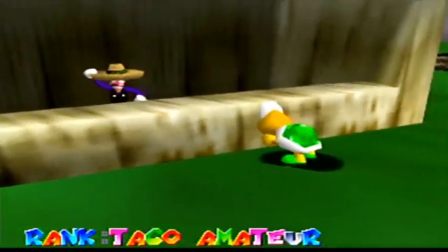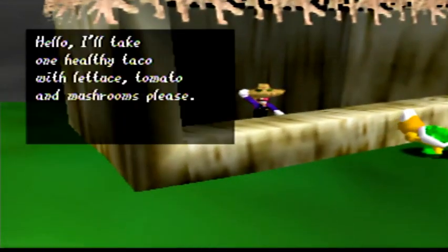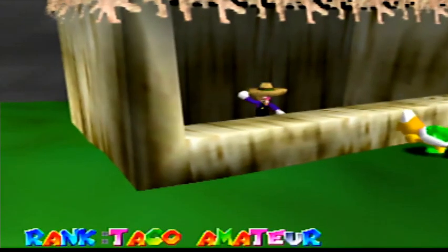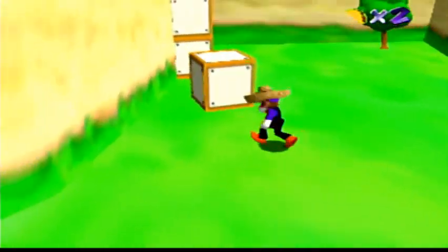What does our Koopa Troopa want? Hello, I'll take one healthy taco with lettuce, tomato, and mushrooms, please. Okay, lettuce, tomato, and mushrooms — let's get it for him.